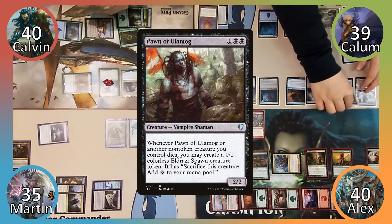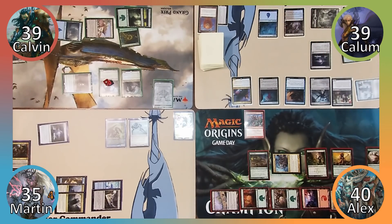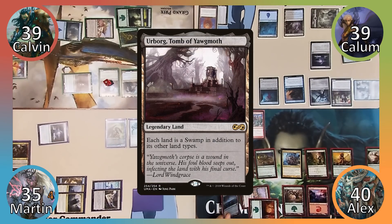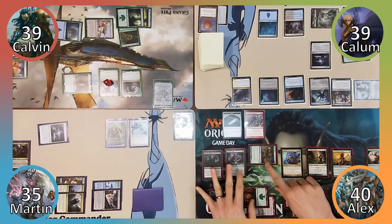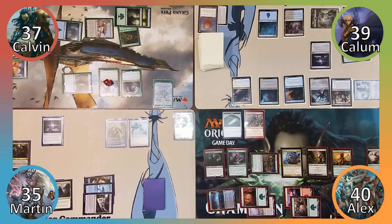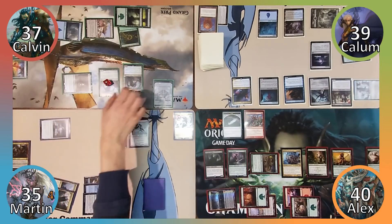Calum casts Pawn of Ulamog, then attacks Calavin with Mist Intruder. Calavin takes 1 damage and exiles the top card of his library to Mist Intruder's Ingest. Alex casts Tireless Tracker, plays Urborg Tomb of Yawgmoth, makes a clue, casts Midnight Reaper, then attacks Calavin with his Slime for 2 damage. Martin uses Memnarch's ability to turn Azuri into an artifact, then takes control of Azuri.